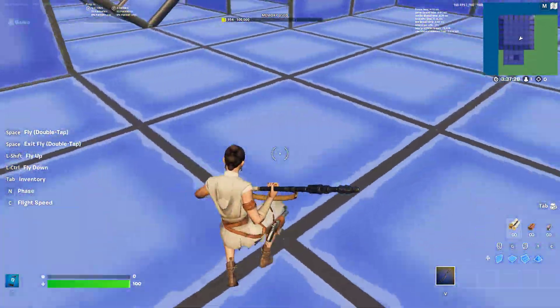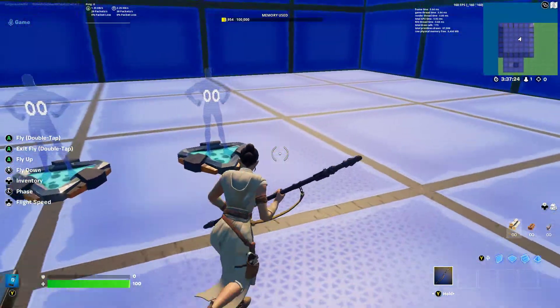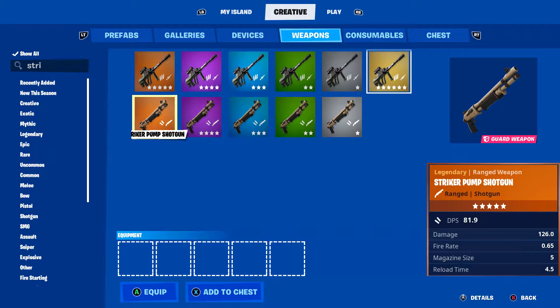What's up guys, it's dangerousdex 852 here back with another video. Today I'm going to be showing you how to get infinite ammo. What you want to do is head on over to the My Island setting.